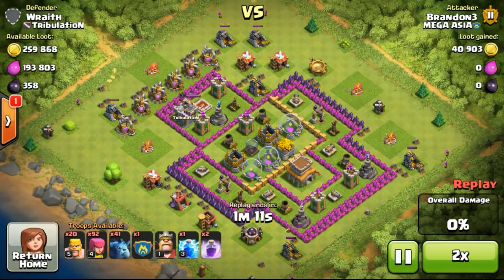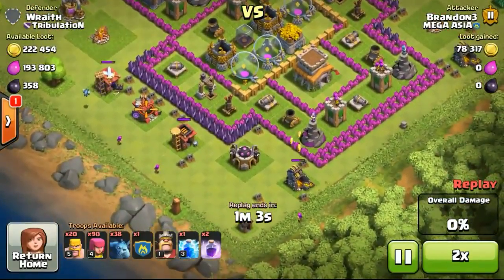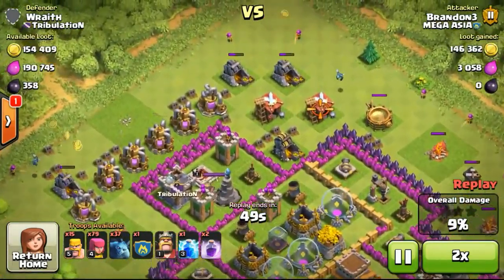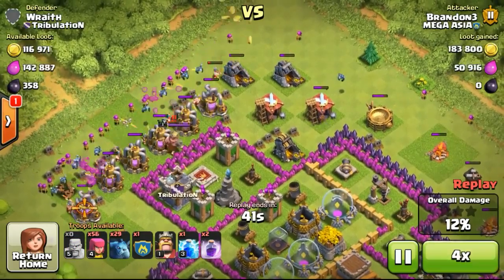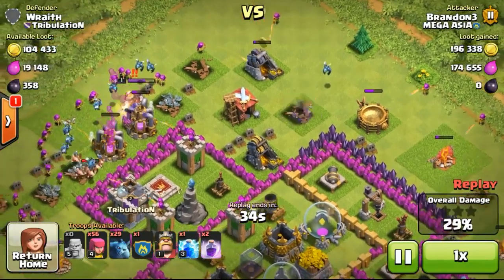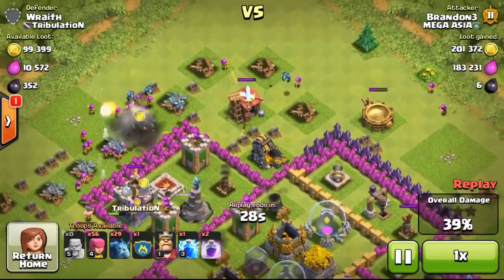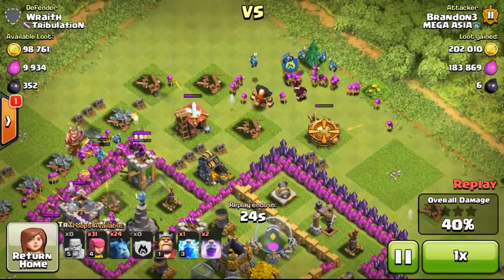I started the morning off by doing this attack. I found this base with 300 over 1,000 gold available, and a lot of the gold is inside the gold mines. Just focusing on the gold mines on the outside, deploying one archer and some minions to clear four of the gold mines. Going ahead to take out the elixir collectors too because my elixir is kind of low from an upgrade the day before.